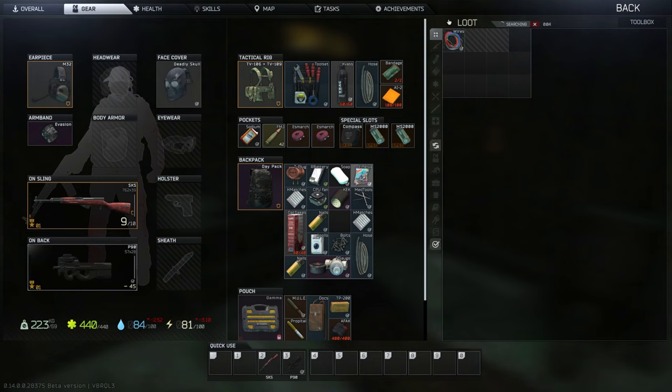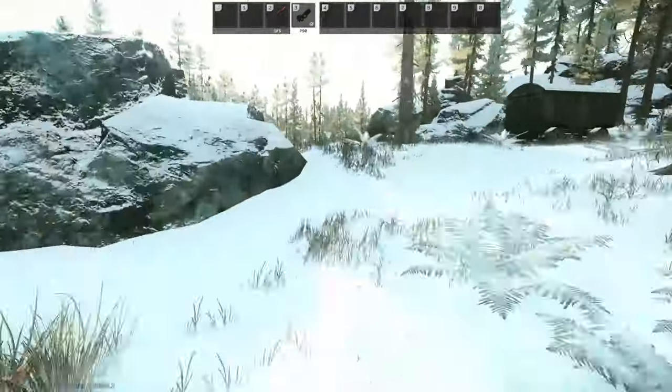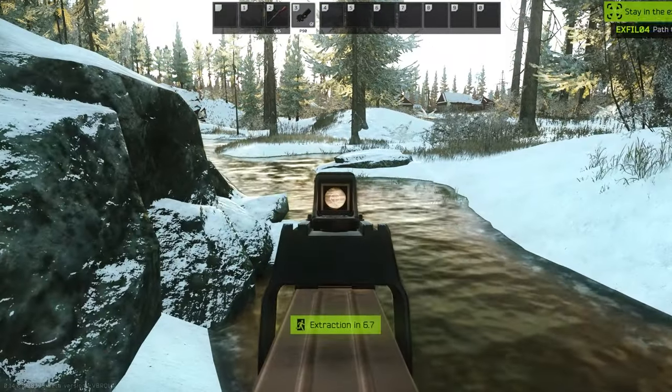Collect all the wires you can. You need your spark plugs for a Therapist quest. Then we're going to take Path to Shoreline to extract. Now let's go over the southern spawn route.